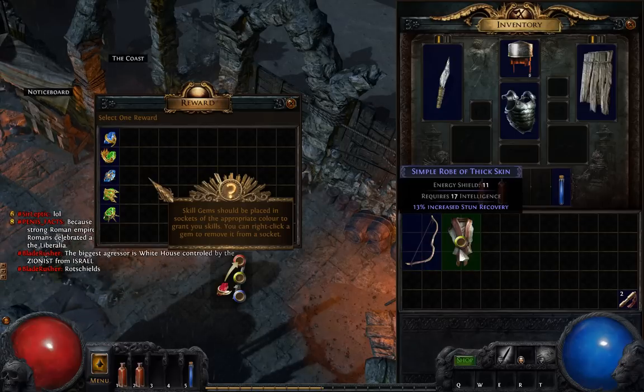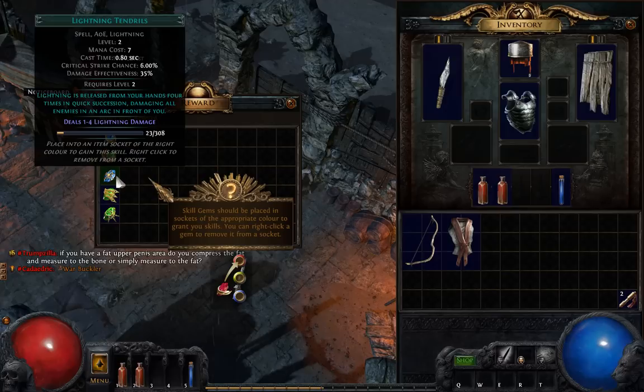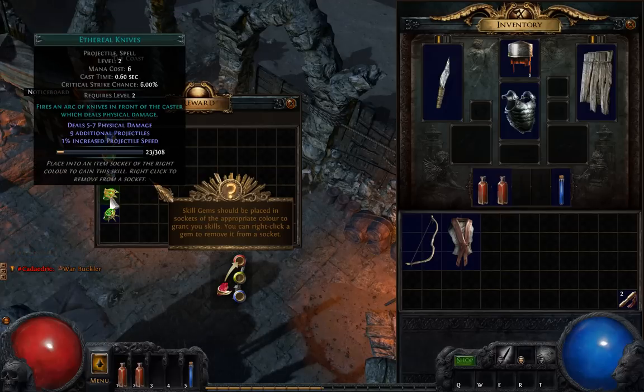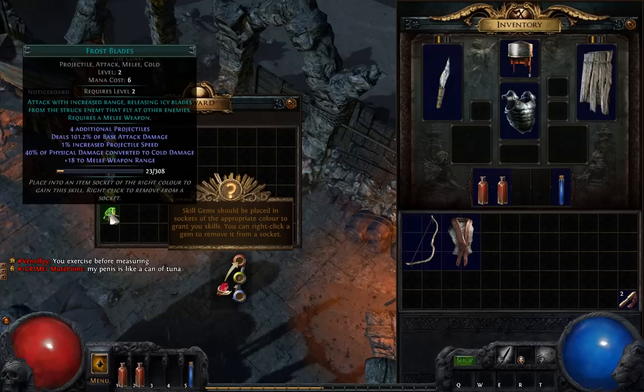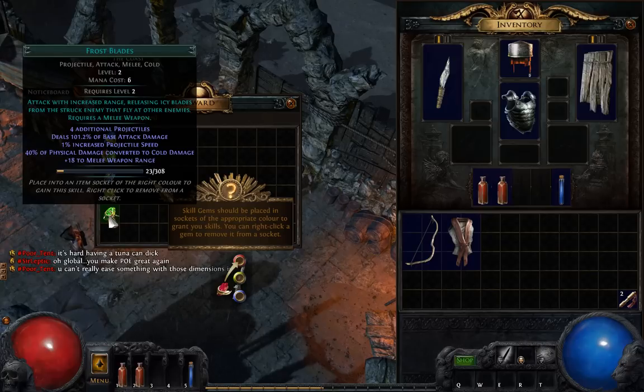Jedi robes and crude bow — oh, that's what I got. Okay, select skill gem. Alright, let's see what we got. Freezing. Fire. Lightning. Ooh, I like lightning. Arcanized, that's kind of cool. Nine additional projectiles, that's cool. Yeah, I think I'm going to do one of these two. Six mana, half a second cast time, six percent crit. Six mana, no cast time. Let's try this one.